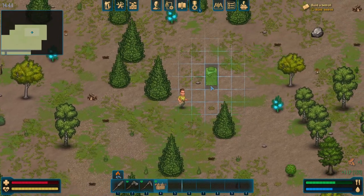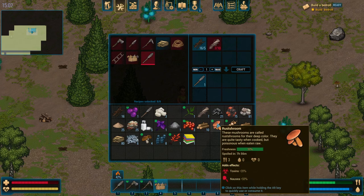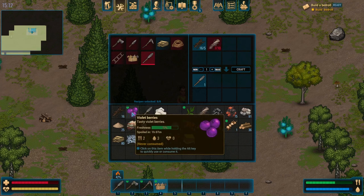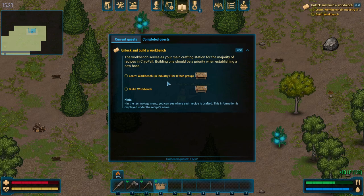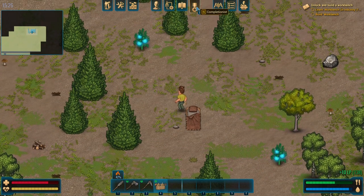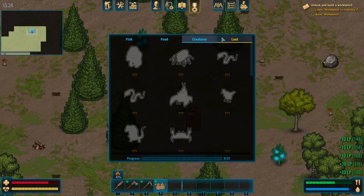This weird shirt I have on looks like a Legend of Zelda shirt that's way too small — looks like I just got off my shift at Hooters, or the male equivalent: Danglers. Let's build ourselves a bed roll. There's lots of water here. Let's get sorted on our food and water. You can hold alt to do it in this menu. We want to eat some gold coffee berries — these could be toxic, nausea and toxins. So maybe eat them in a pinch. This bed belongs to you. Yes it does. Learn the workbench in Industry Tech Group and build a workbench — we got to do a little bit of unlocking stuff now. We're getting our XP up.